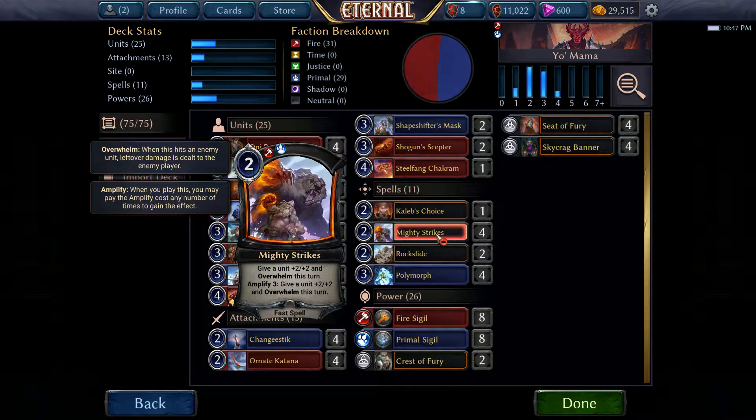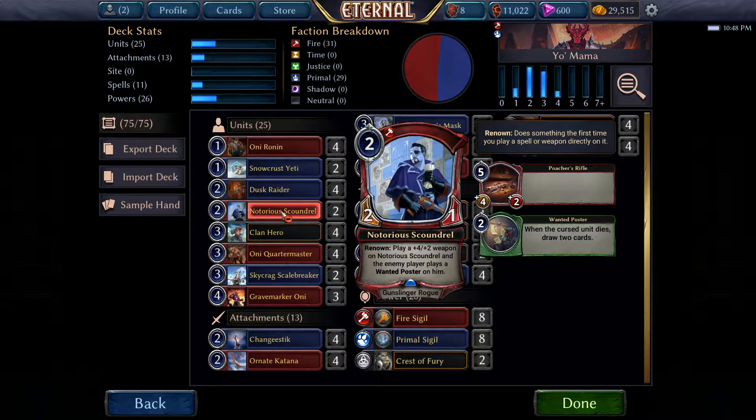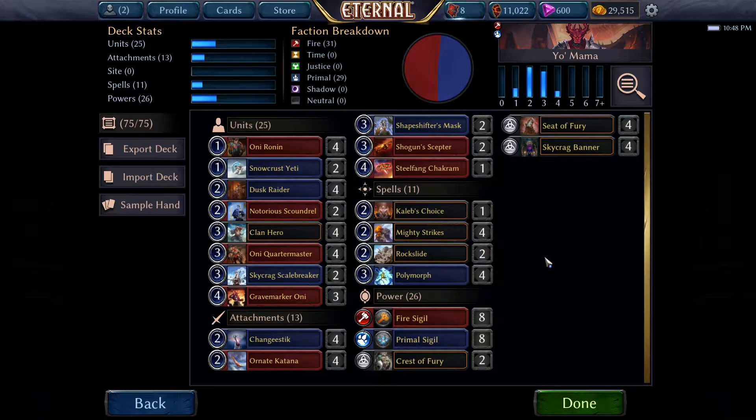Now this is no creature solution, just like in the other deck where there is the Finest Hour instead of something more direct. But we need the Mighty Strikes to play on the Scandal, or for a surprise. Two Rockslides, no Torches — this is kind of risky but I think it works well in this deck.